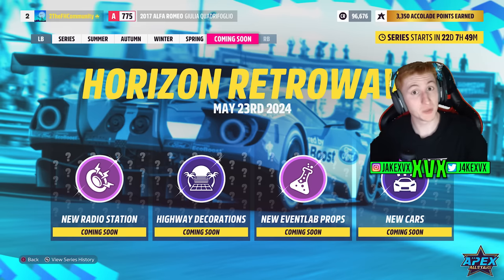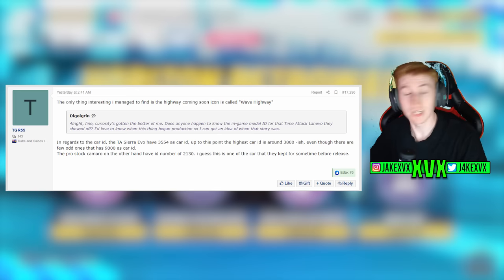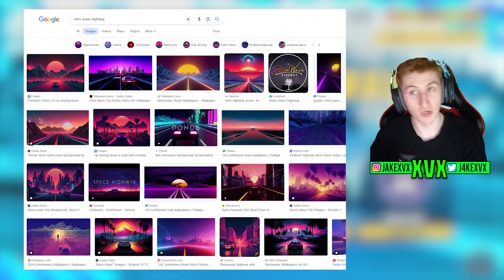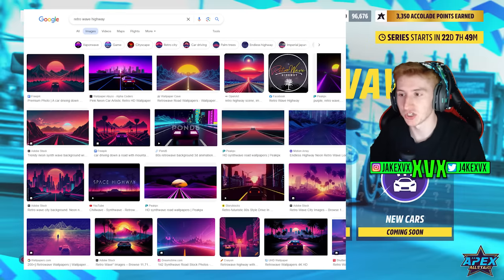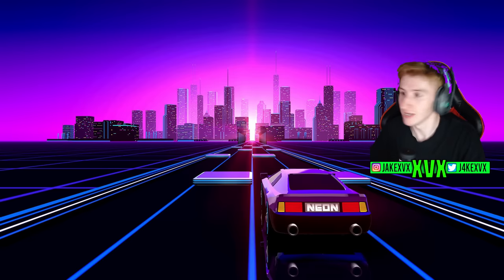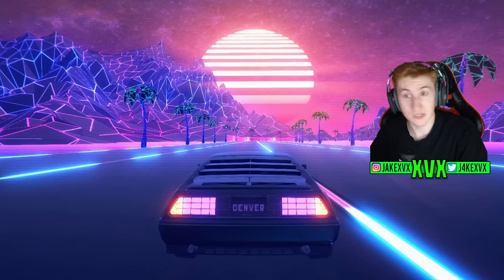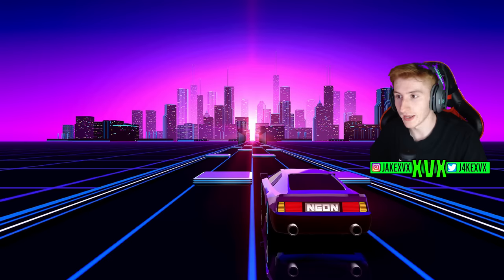The second widget is highway decorations, and we actually have a leak that tells us a bit about these. This comes from GT Planet — TGR55. He found something in the files indicating the new highway coming in this update is going to be called the Wave Highway. If you simply Google 'retro wave highway,' there's a very common theme, and I'd put a lot of money on what you're seeing on screen right now being an accurate representation of what these highway decorations will look like. Purple is a big colour within this, and the widget on the coming soon page looks very similar to what you see when you search retro waves.